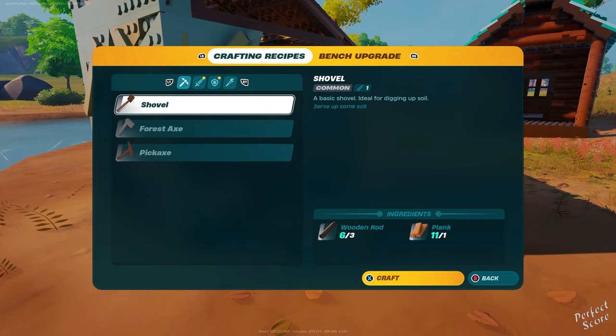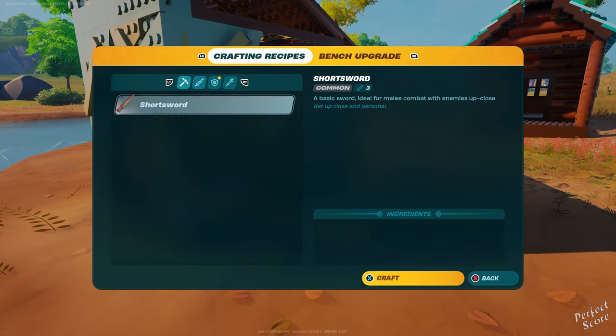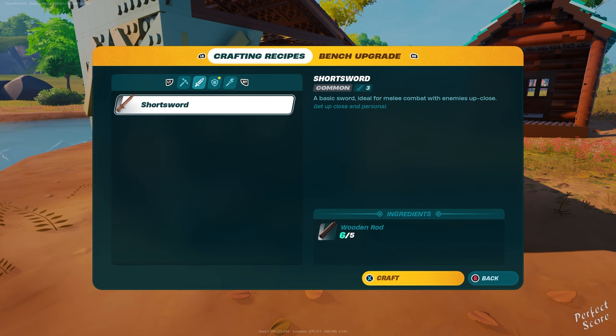After that, head over to your crafting bench and go to the second tab, where it will say that the short sword is available for crafting.